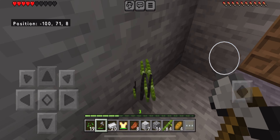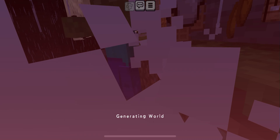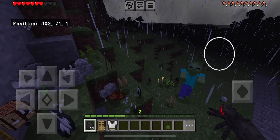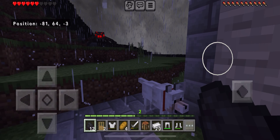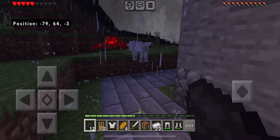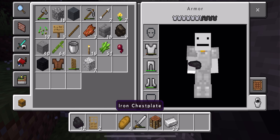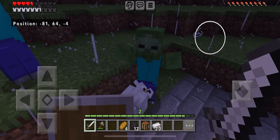I was thinking that maybe I could build like some sort of streets thing, kind of like how you see in real life cities — like streets. All right let's craft this into stone bricks and start placing them. And we are done, thanks to the power of editing! I wonder what happens if I just jump up. I am so stupid.